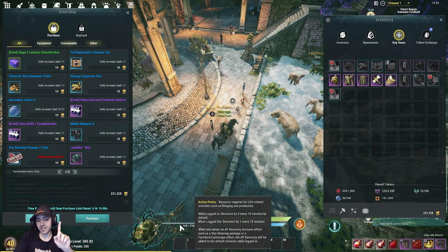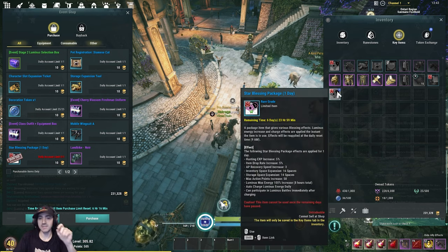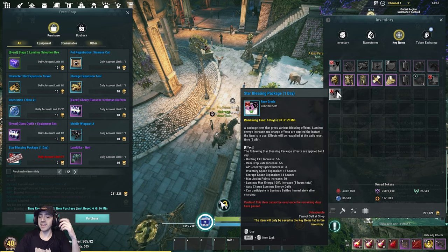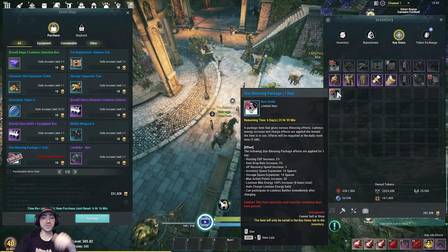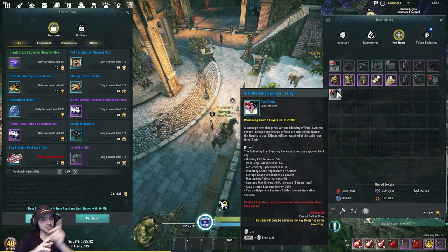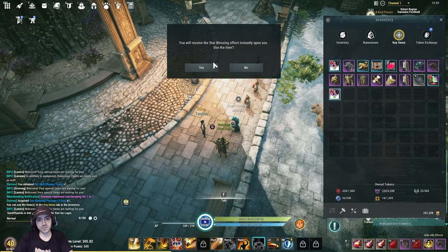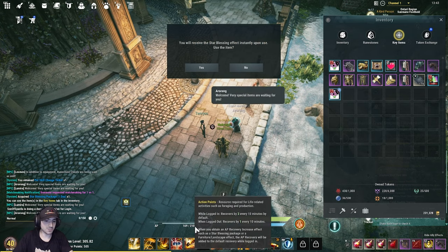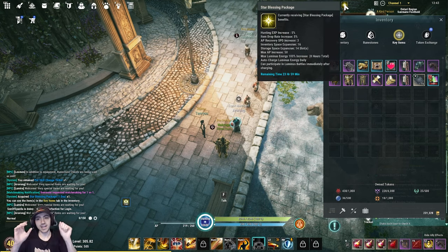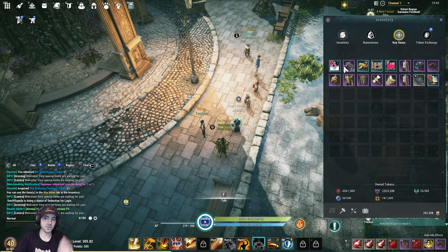Action points regen at 1 every 10 minutes when logged out, and 3 every 10 minutes when logged in by default. There's a Star Blessing Package which is likely an optional subscription — it gives hunting experience +5%, item drop rate +5%, AP recovery speed +3, inventory space expansion by 16, storage space expansion by 14, max AP +50, luminous max energy up to 8 hours total, and auto charges luminous energy daily. When I use it, my AP jumped from 210 to 260 and I got all those buffs. Be ready for an optional subscription — it will probably be there.